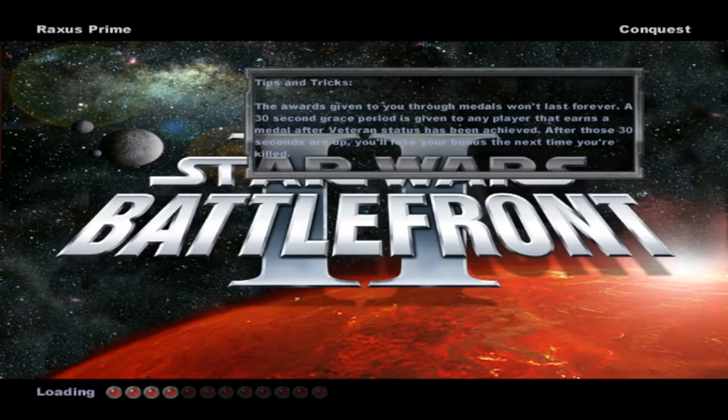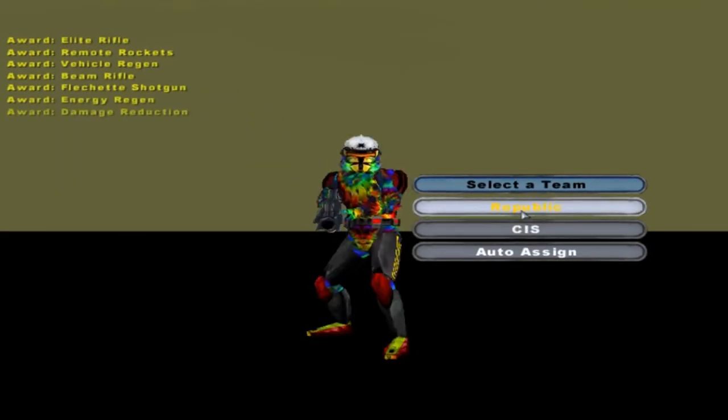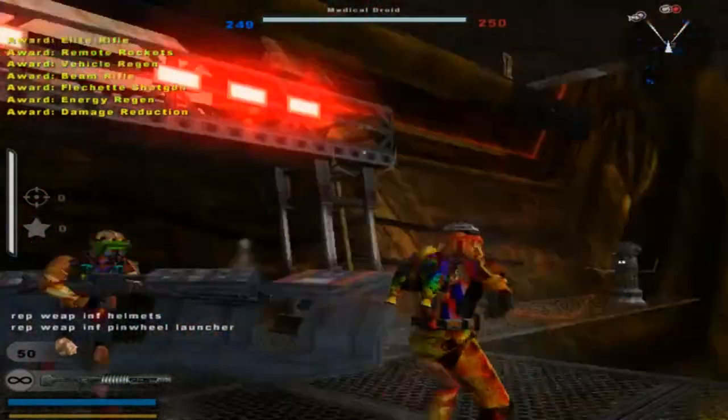Welcome back everybody to a brand new Battlefront 2 video. Sorry for not uploading recently — been busy with working and all that. What I'm doing here is something interesting. This is Brax's Prime Chocolate Factory, and as you can see, when you look at the sides, they're not going to be the regular sides — they're the Pepperland sides. Because the other units, I think the only real difference was that they had different weapons.